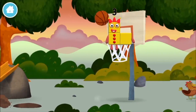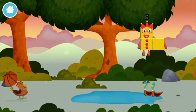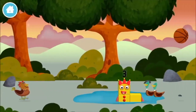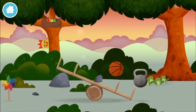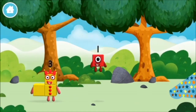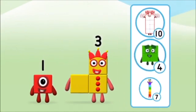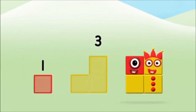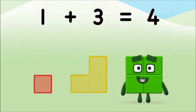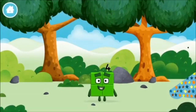A basketball! You found a number block. Do you know which number? Great. Add the number blocks together. 3, 1. One plus three equals four. That's it! You made number block 4. You made a new number block!